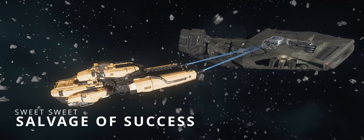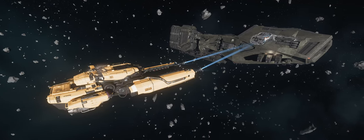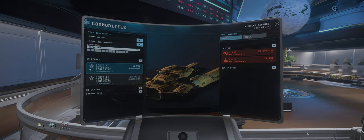Go ahead and load up on that sweet sweet salvage, but keep an eye out because one low-level hostile ship will spawn on your location. You can make an easy 250k without wasting time scanning the burst for panels. Thanks for watching.